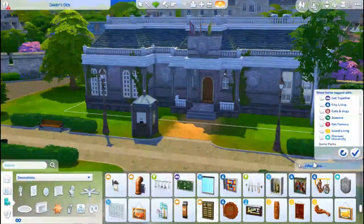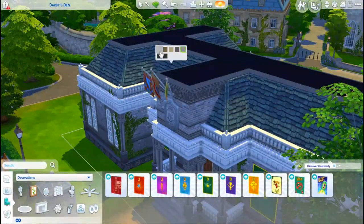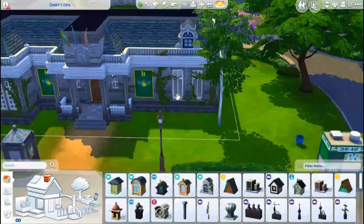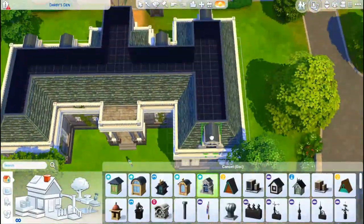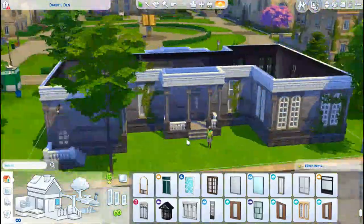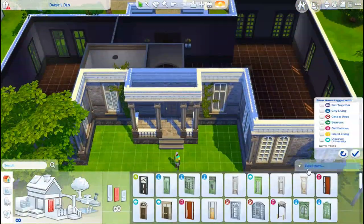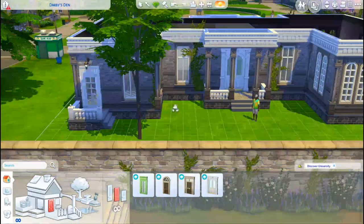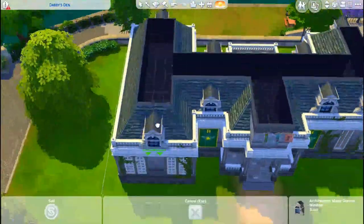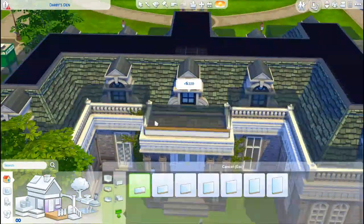Those are from the Vampires pack, and then I also used Outdoor Retreat. You really don't have to have Outdoor Retreat for this build to work at all — I used literally just the fire pit for the outside. That's the only thing from Outdoor Retreat that I used, and you can easily just not have that. If you place this lot down you'll just be missing the fire pit. I added it because I was stumped as to what to put outside and wanted some kind of outdoor gathering space.